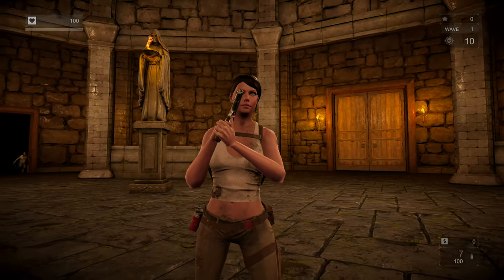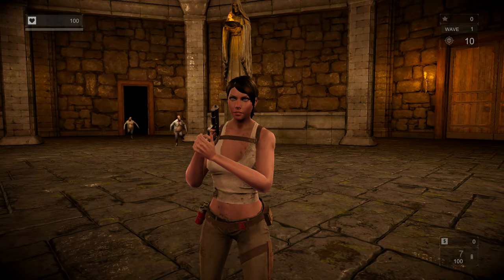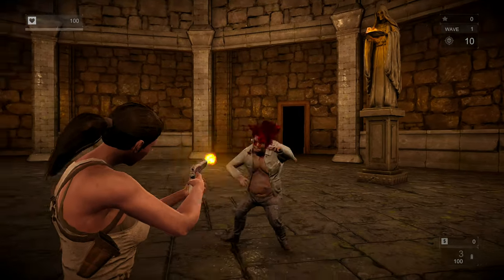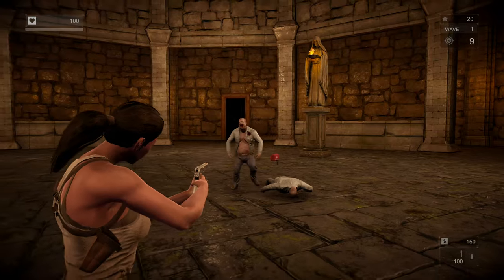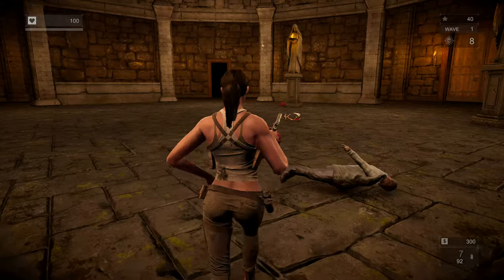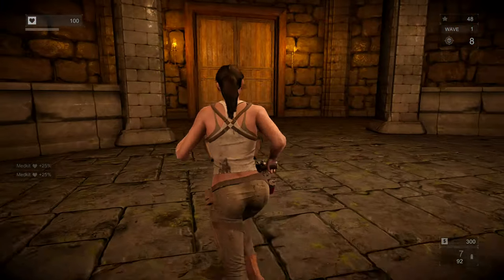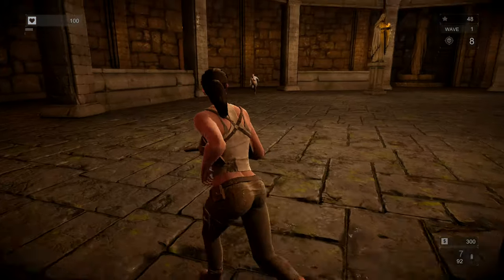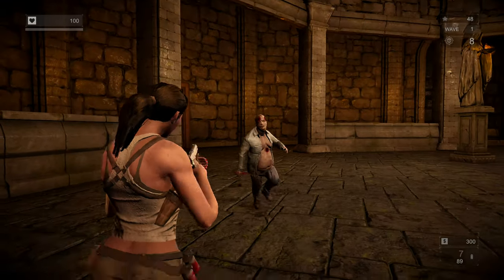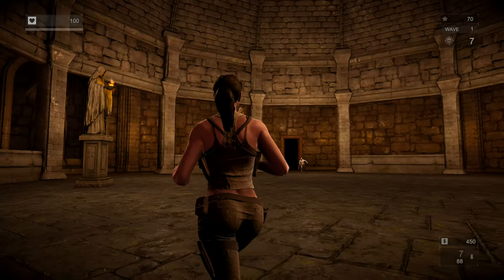She's very dead-eyed — you can feel your soul getting sucked out. You're in this arena and this is the only mode present in the game. You go around and shoot zombies, specifically in the head if you can. It's got a HUD in the top right that tells you what wave you're on and how many you've got to kill.